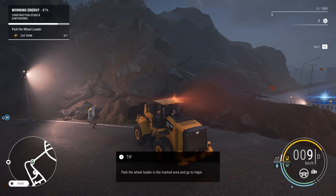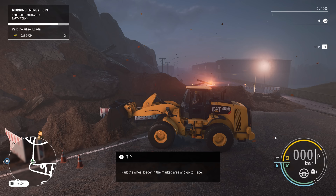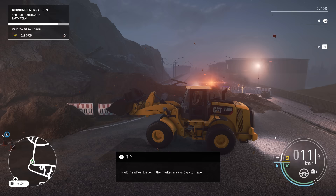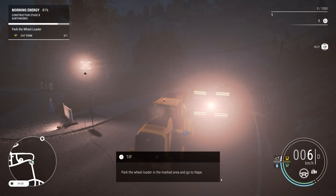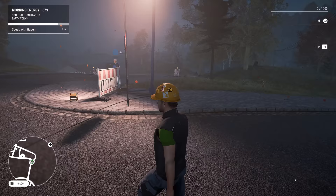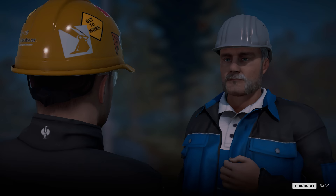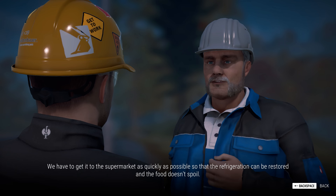It seems to be clear enough. Let's dump this bucket load, and then we can go over to the marked area. I'm going to have to keep trying to give you the best views. And there we go — back where we got it from. The roadway is now open again on both sides. Well done. However, our mission does not end here — the refrigeration system at the local supermarket has failed. There is a mobile generator on the loading area of the flatbed truck. We have to get it to the supermarket as quickly as possible so that the refrigeration can be restored and the food doesn't spoil.